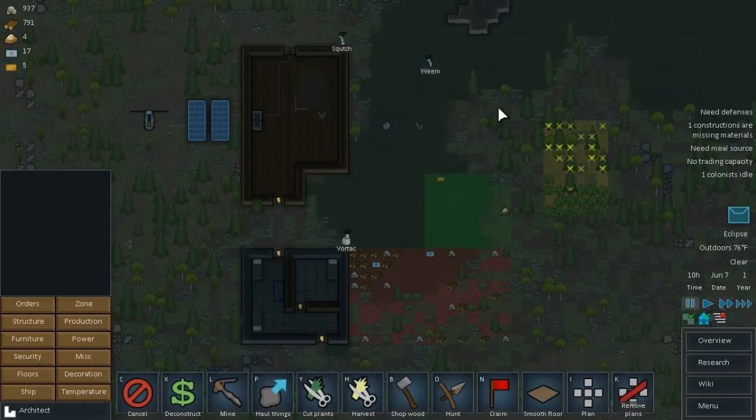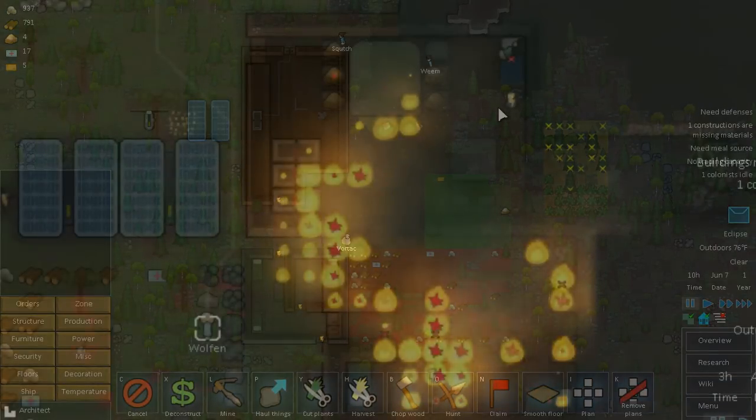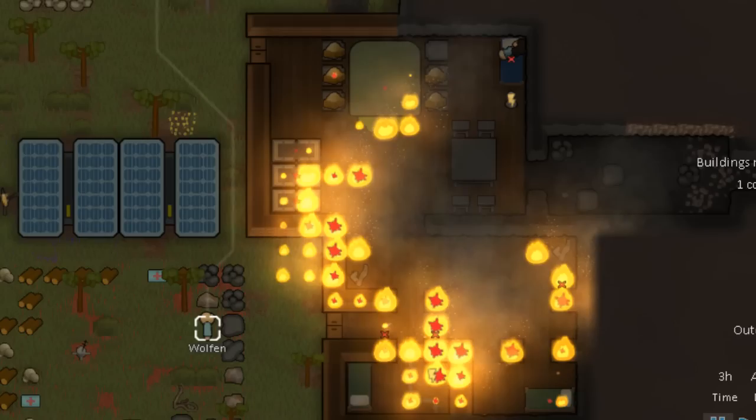I've actually been playing a little bit off camera and things were going really well. I found a colony that started nestling themselves into a mountain and things were looking up, and then out of nowhere I overloaded the circuits and kaboom — giant fire. I had built everything out of wood, had a whole lot of power traveling through one circuit going all over the place, and I lost the colony.